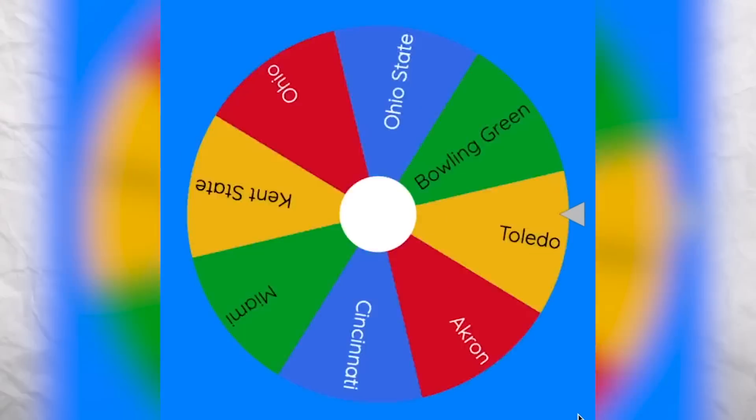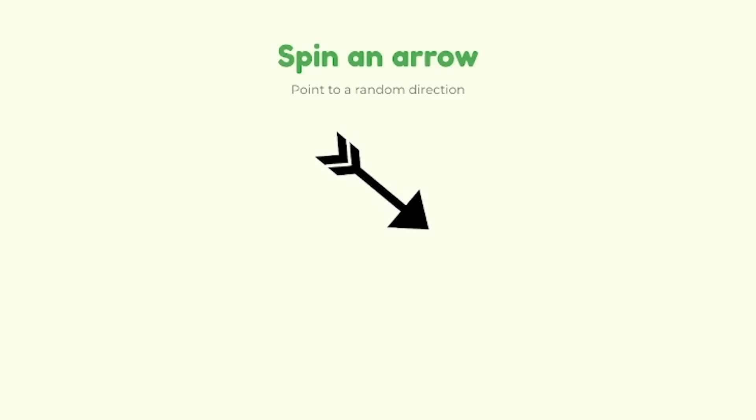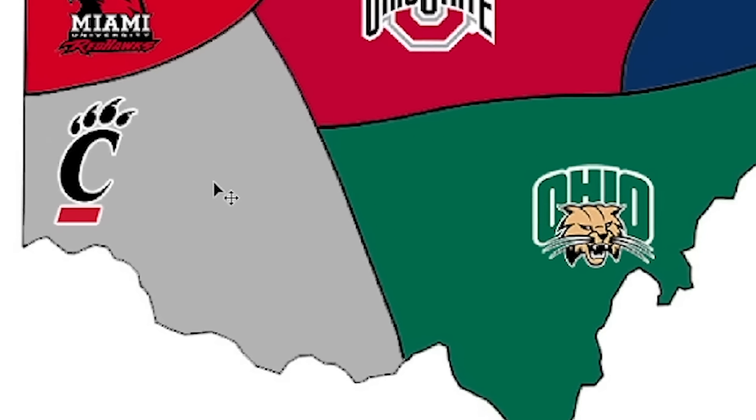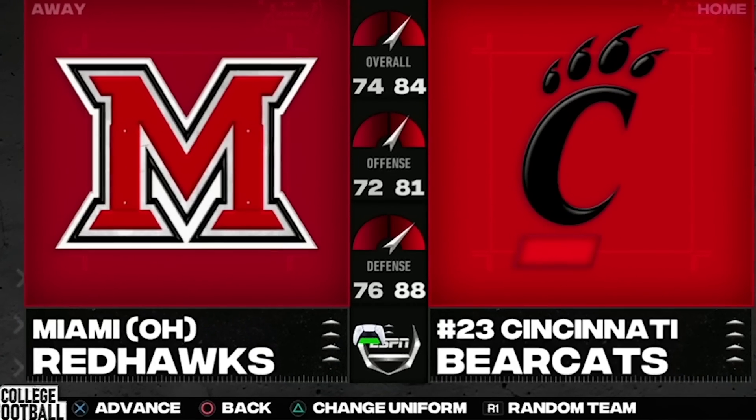Each round, I will select a team at random. Then, using that team, I will choose a random direction for that team to attack in. Based on the team's location, wherever that direction is pointing is the team that they will play. The attacking team will be away, and the defending team will be the home team.